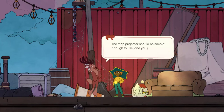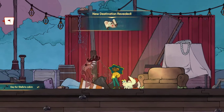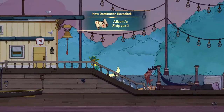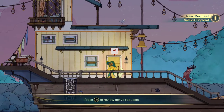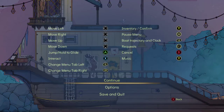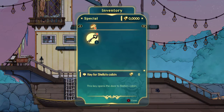The map projector should be simple enough to use, and you just have to go to Albert's shipyard. We got a key! So let's go in and... which button to press for active quests? Start? No, that's definitely not start. Request... Y? Yay! No, that's inventory. But there's the key!